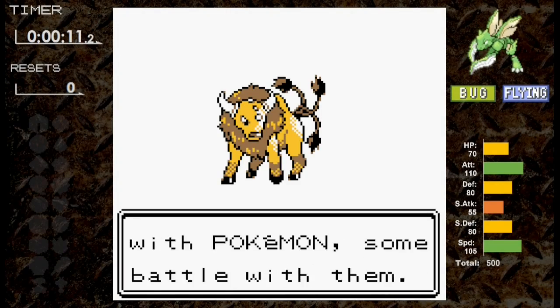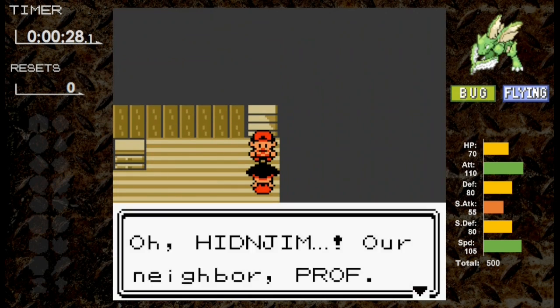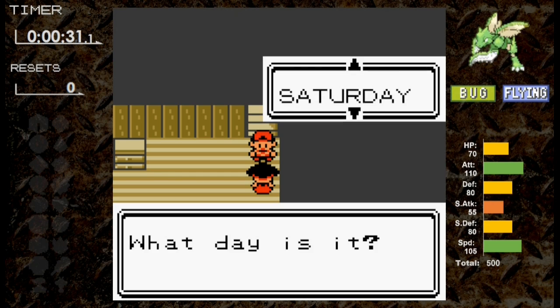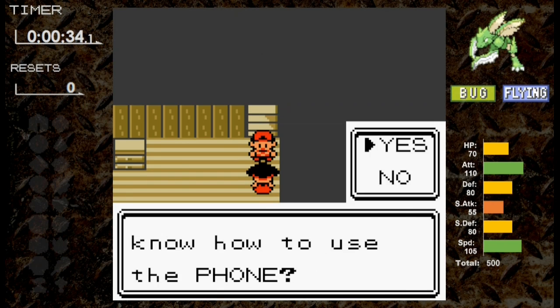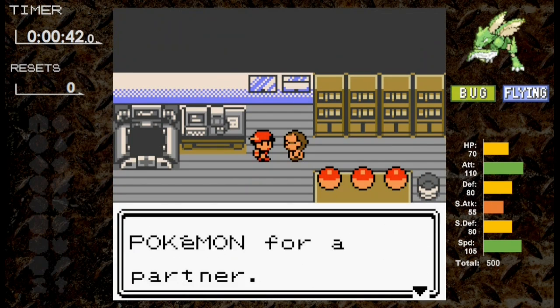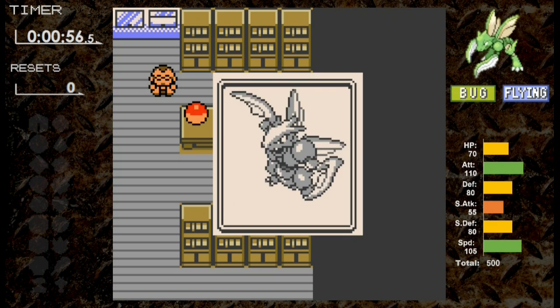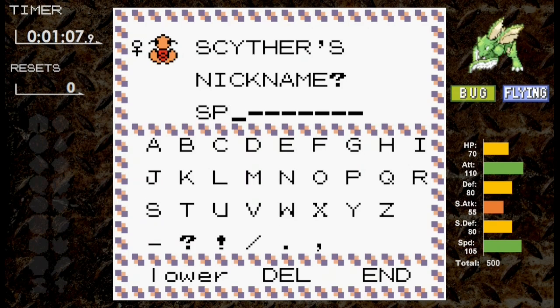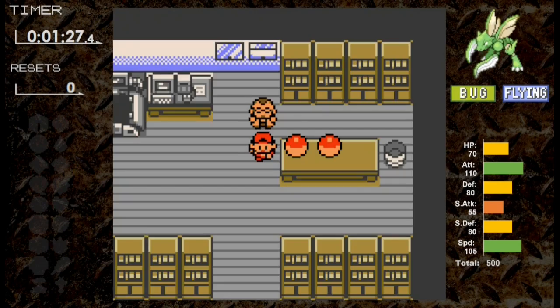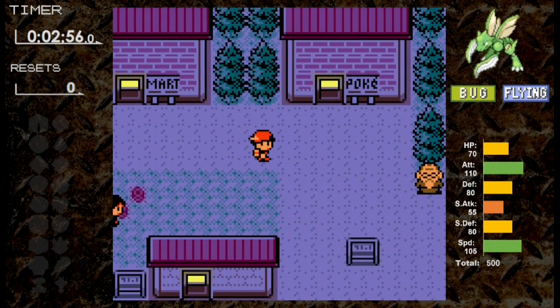We'll start our competition with Scyther. I want the move Return, so I set the day to Sunday. There's a lady at the Goldenrod City Department Store who will give you the move if it's Sunday in-game, once your friendship is high enough. We head to Elm's lab to pick up our Scyther and we name him Speedy. He's going to need to rely on his speed or he's going to get rocked. We set our rival starter to Cyndaquil since Bug is weak to Fire.